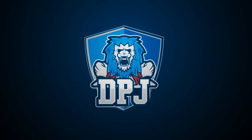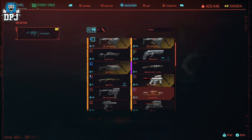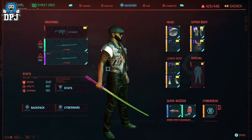You know when you're just taking a look around and come across something you think is worth sharing? Well that's what I bring you today, guys. I have found a weapon vendor who randomly sells multicolored swords, and they look incredible.